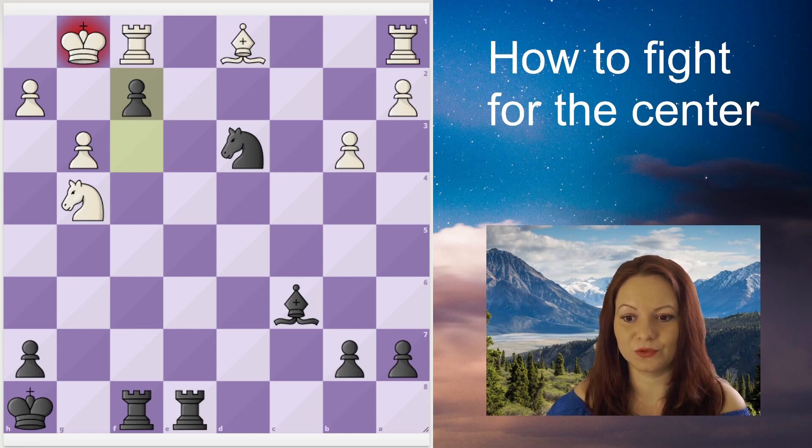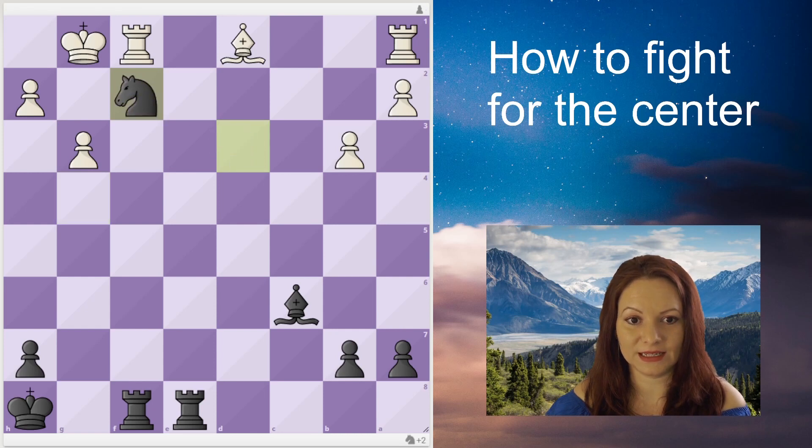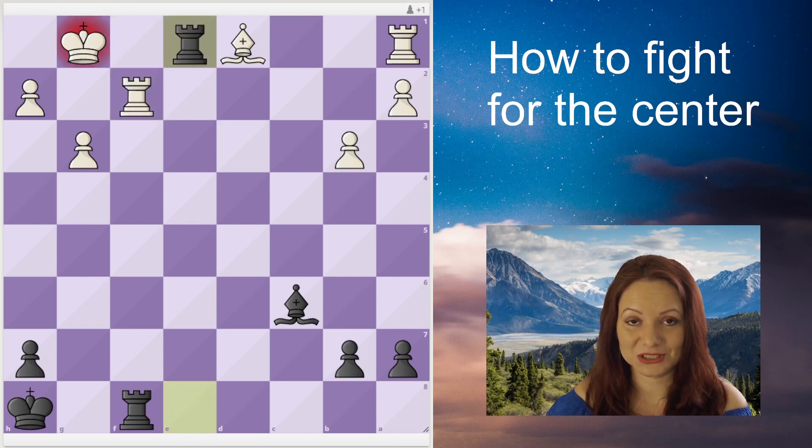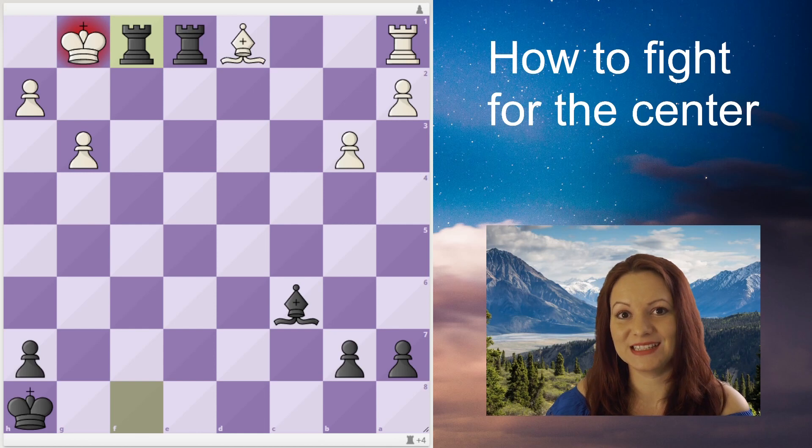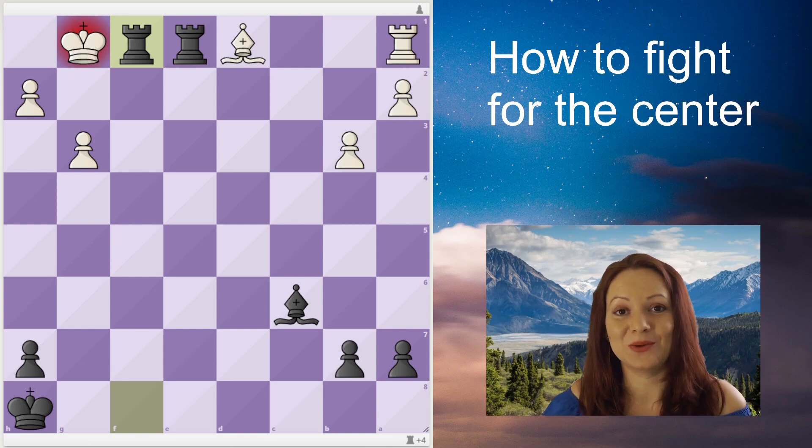Black has a winning position because White is very weak on the first rank, and White resigns at move 32. If White were to take on f2, then knight takes, rook takes, rook check, rook back, rook takes on f1 — checkmate. What a beautiful game! We saw basic ideas in the French Defense for Black: how to attack the pawn chain, create weaknesses, make convenient trades, and fight for the center.